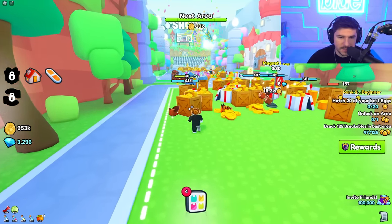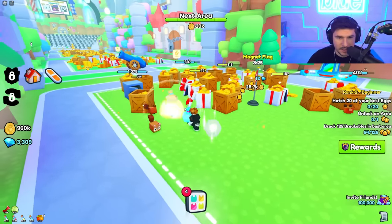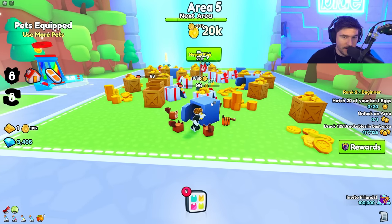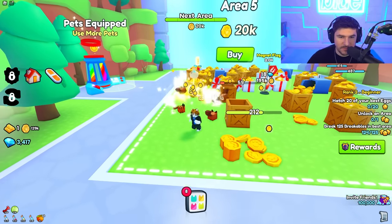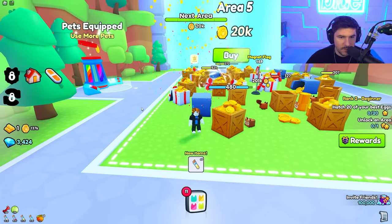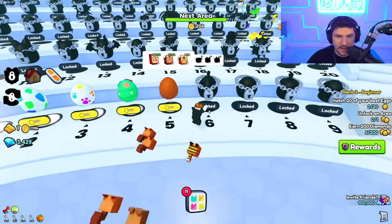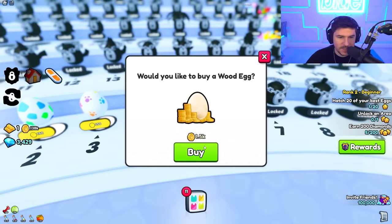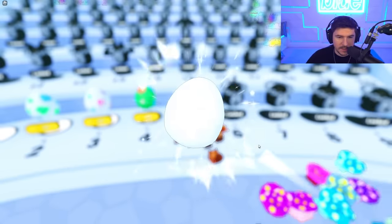I want to break in this area before I unlock the next one because it's easier here. We got our first gold bar — we're way ahead on money for where we are in the game. I'm about to get the best breakables thing and then hatch 20 of my best eggs before moving on because it'll be cheaper. Teleport home, hatch 20 of the best eggs, and earn 200 diamonds. The only problem is hatching manually is super annoying — I can't wait to unlock auto hatch.